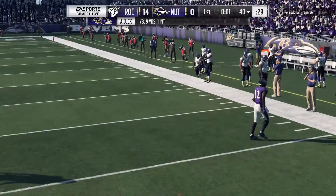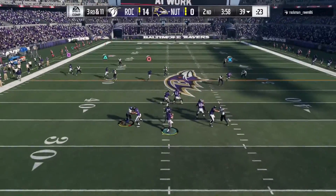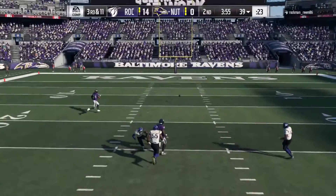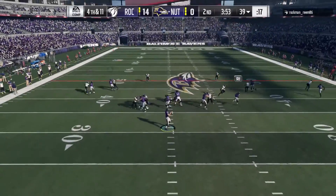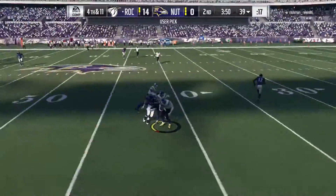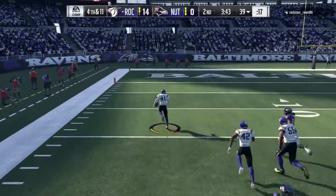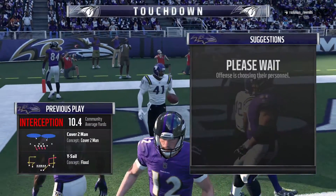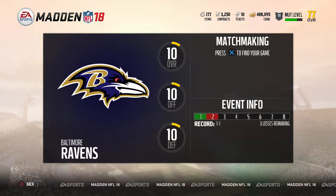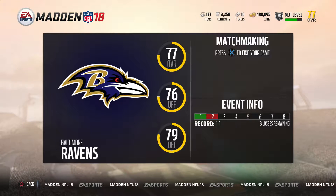Andrew Luck overthrew Cordero Patterson by about 10 yards — I don't understand what's wrong with him. Third and 11, he overthrows Julio Jones by six or seven yards. On fourth and 11 he overthrows Rob Gronkowski and it's intercepted by Byron Maxwell, returned for a defensive touchdown — opponent up 21 to nothing. We made a slight comeback but the final score ended up being 31 to 17. Our undefeated season is officially over and we're now 1 and 1.